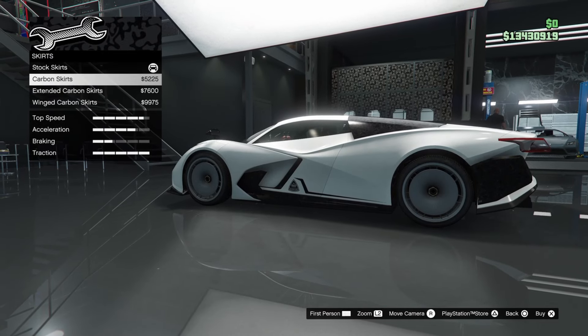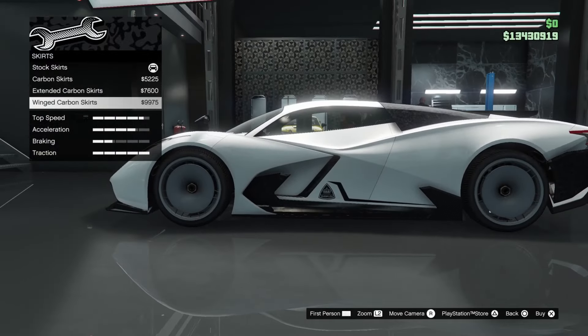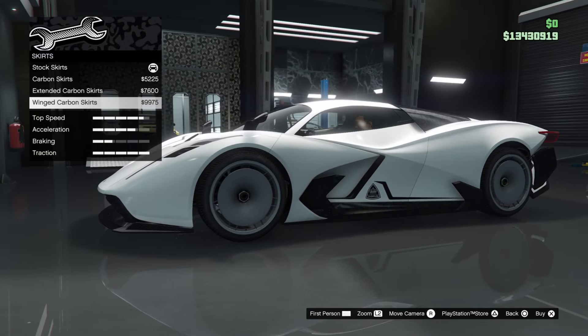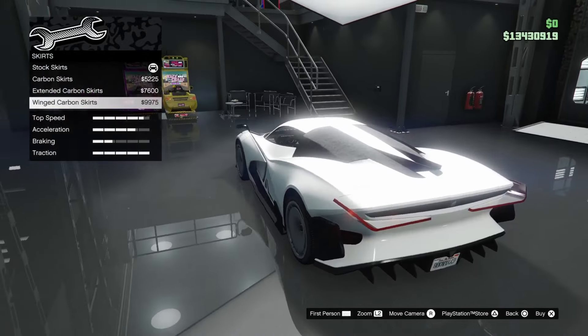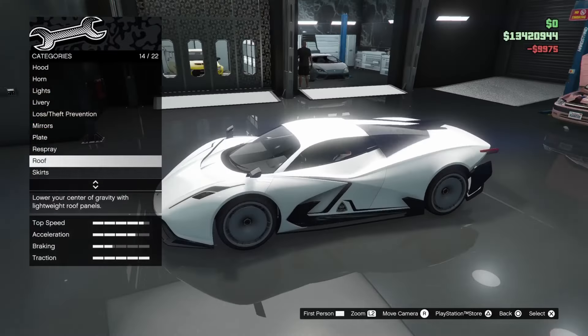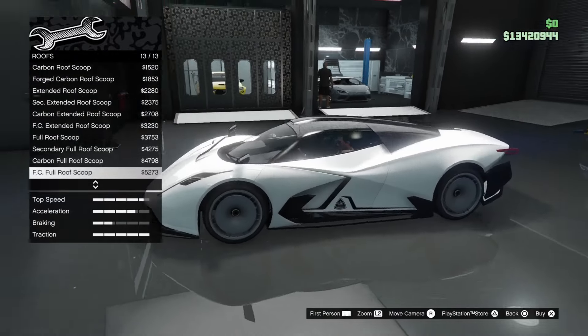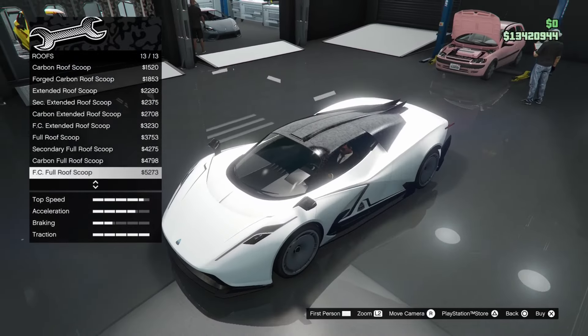Moving on to side skirts — not a lot of options: regular skirts, carbon skirts, extended carbon skirts, and wing carbon skirts. They give you carbon but no forged carbon option. I'll just go ahead with a full carbon, full roof scoop build.